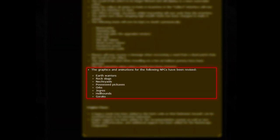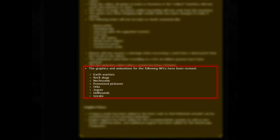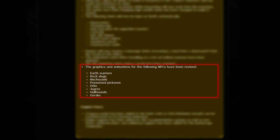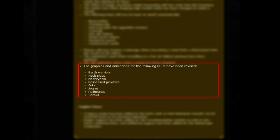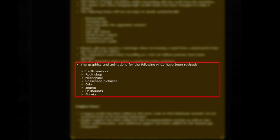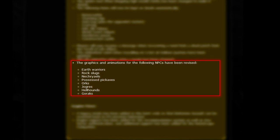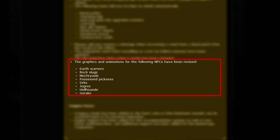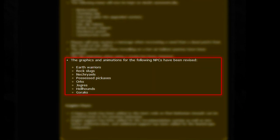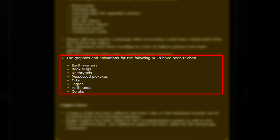So for the question for this video, I want you guys to put in the comments your best and worst monster that has been graphically reworked. So if you like the Hellhounds the most, put that down. And if you don't like, for example, the Jogas, then you can put that down and just say best Hellhounds, worst Jogas. And then we can see what people think. Mine personally — the best would be the Hellhounds, I really do like the look of them. And then the worst would probably be the Possessed Pickaxes, just because you can't really see too much of them anyway. But they all look kind of cool. Definitely the Hellhounds are my favourite. Make sure to put down a comment of what you think of these awesome new graphics for the monsters.